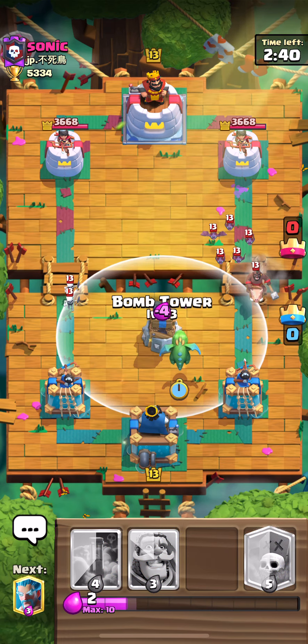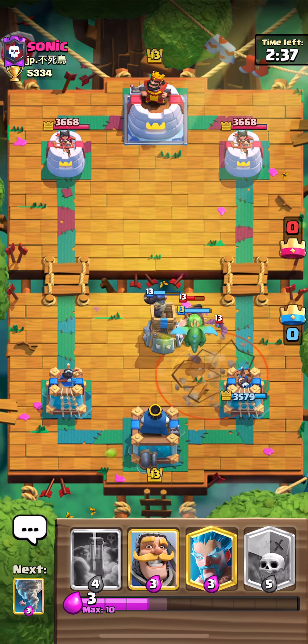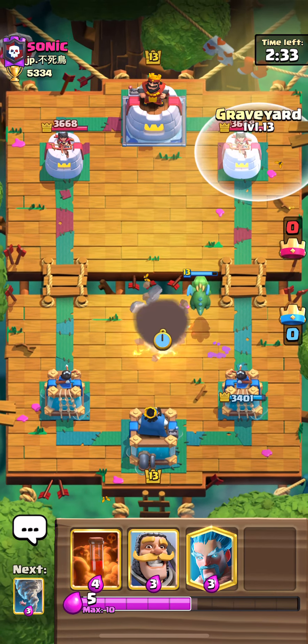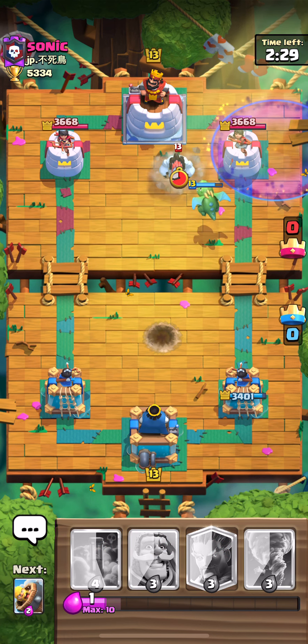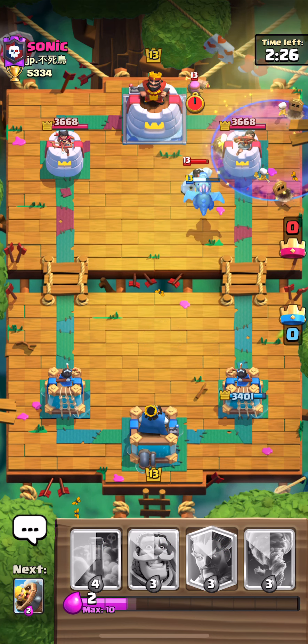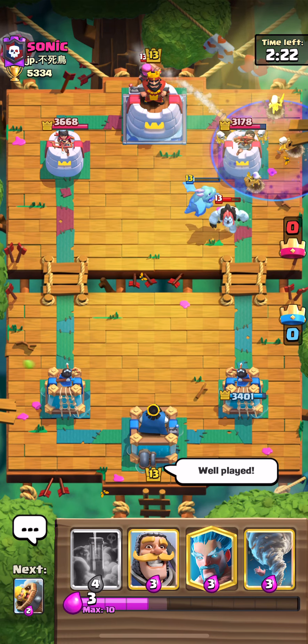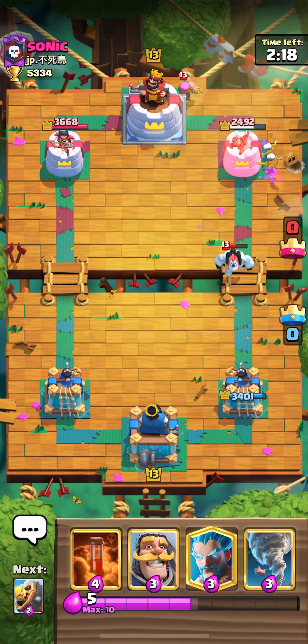Miner, Hog — this might be the new Mini Pekka version. It's a little bit aggressive. I'm going to go for a counter push here. Full defender — give him a well played on that, that was actually really well played. Still managed to get some chip, which I'm quite happy about.